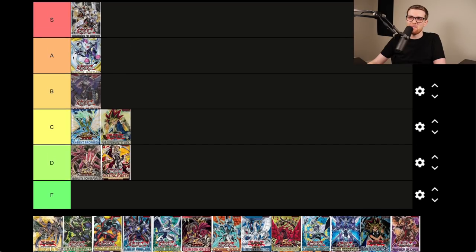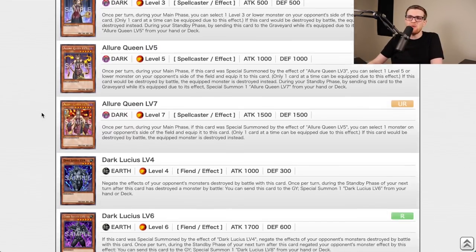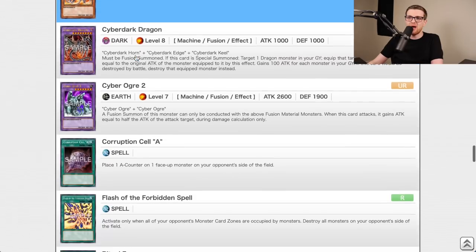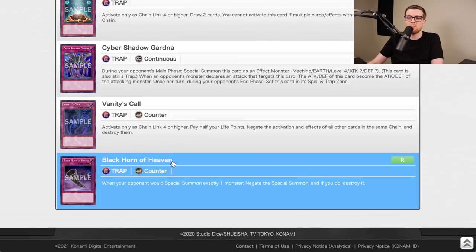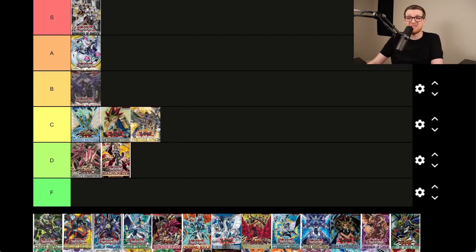Cyberdark Impact is notoriously one of the worst sets in Yu-Gi-Oh history, but retrospectively it's not that bad. Snipe Hunter, Vanity's Fiend, Barrier Statues, Vanity's Ruler, Instant Fusion, Chain Strike — which put Chain Burn on the map — Accumulated Fortune, Black Horn of Heaven. In retrospect it has like 10 or 15 playable cards. I'm putting this in C tier — I actually think it outclasses Blazing Vortex.